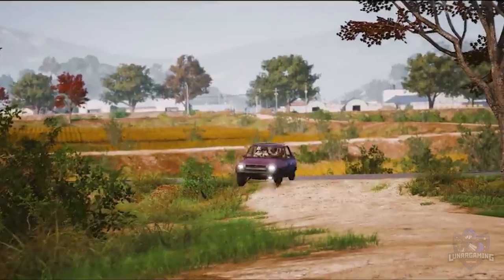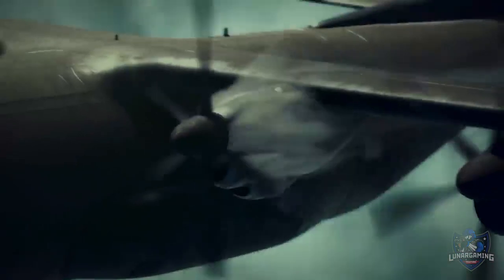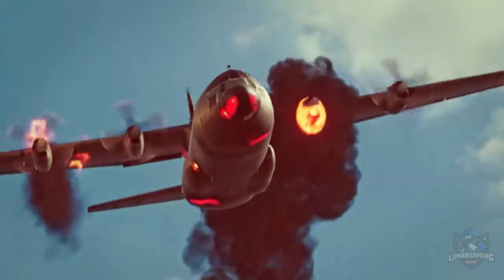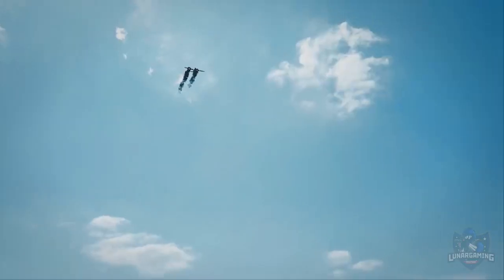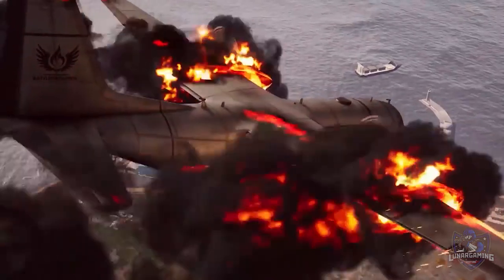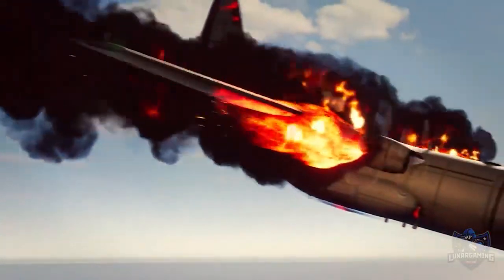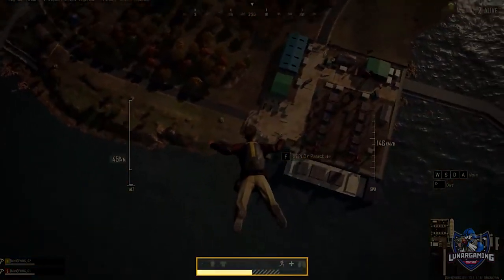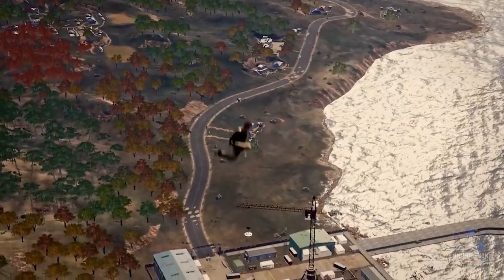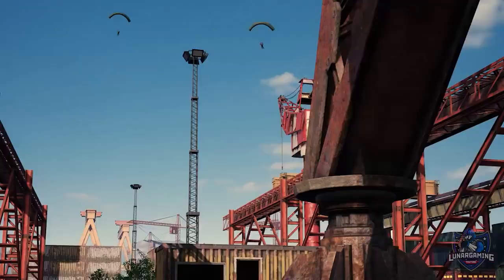Next, emergency landings. The starting plane now has a random mechanic called emergency landing — there's a probability that the engine will explode while you're on it. The emergency landing plane moves faster than normal but fall height varies greatly. If you stay on the crashing plane and don't jump, you'll start the match with only 50% health.